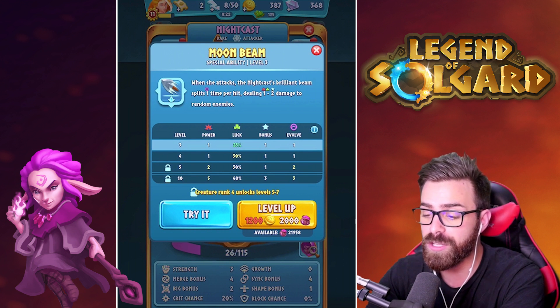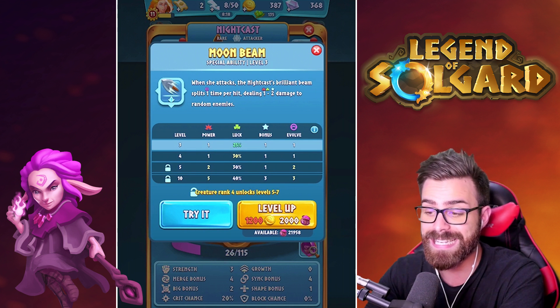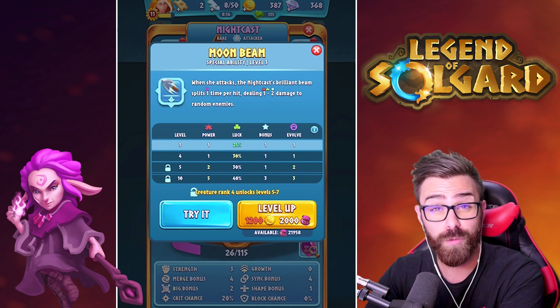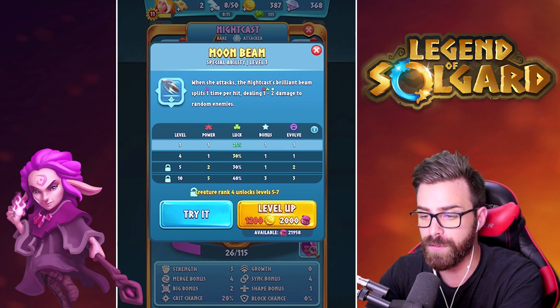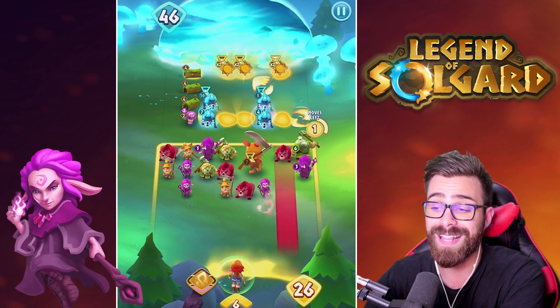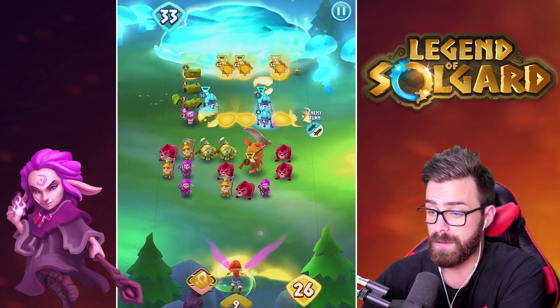Looking at endgame, once you get this ability up to level 10, it's going to deal 5 to 8 damage and bounce 3 times. So you can really clear even some big merged creatures on your opponent's side of the field. That offensive presence to clear a lot of different creatures just when she attacks is kind of why she's an attacker.